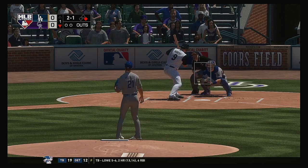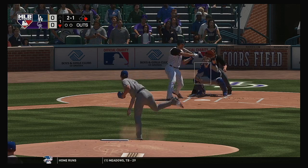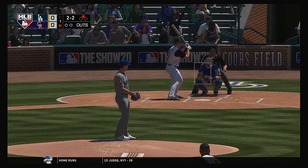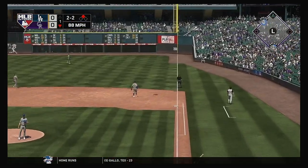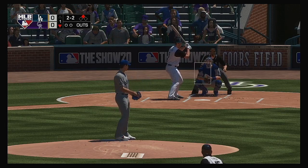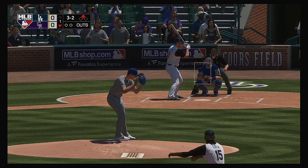Fastball well outside on the one-and-one. In his career against this pitcher, he's got four hits in ten at-bats. Runners off for second — offered and missed. Here's the throw — not in time, he's in there at second. Another two-two offering. Good eye to lay off the slider there, and he works it full, three and two.